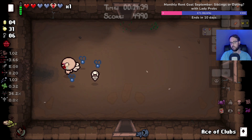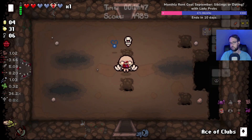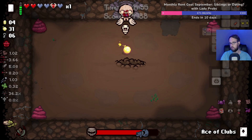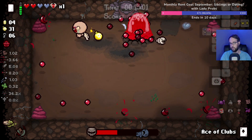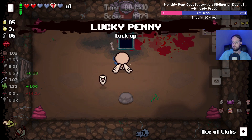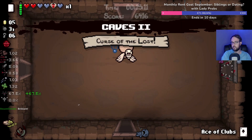Did I already bomb dudes to increase my devil deal chance? I think so — well, now I did. Give me Chub — that guy appreciates me having infinite bombs. I bombed myself on purpose because I wanted the soul heart. That was all planned. Brilliant — nobody's as good at this game as I am. Truly.